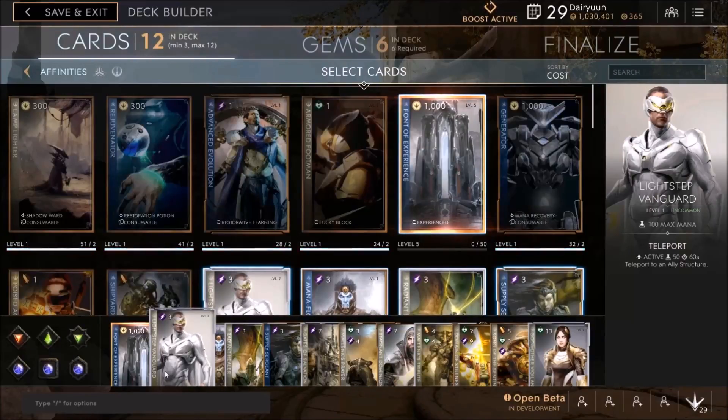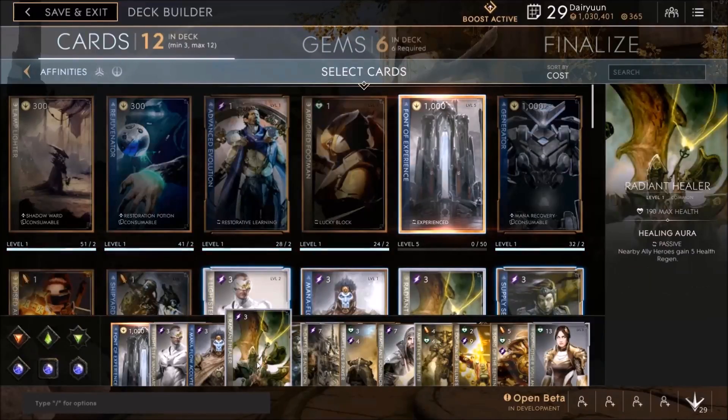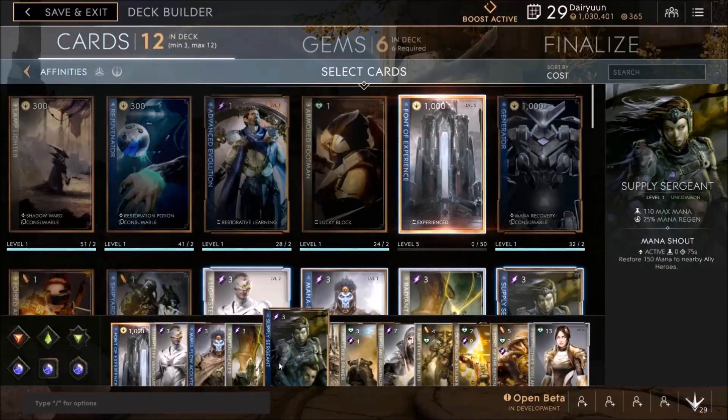Light Step Vanguard gives extra mana and the ability to teleport to an allied structure. Mana Flow Acolyte gives base power, with an increase for each Scholar Passive from the Knowledge area - a 0.5% increase to max mana and power when you purchase Intellect. Radiant Healer gives 190 max health and plus 5 health regen for all nearby allies. Supply Sergeant gives max mana and regen, plus the ability to restore mana to yourself and allies in a decent AoE as an active ability.